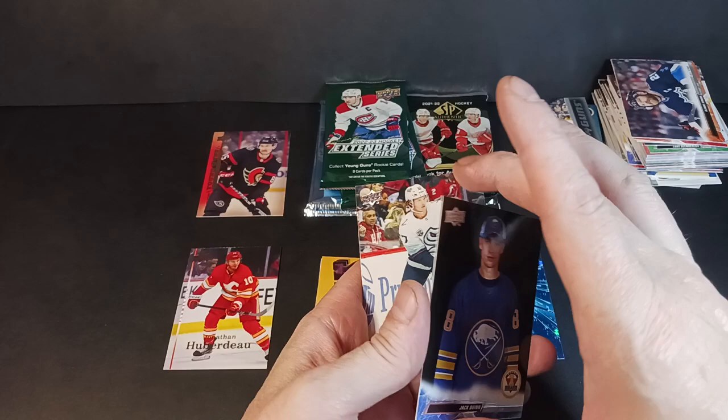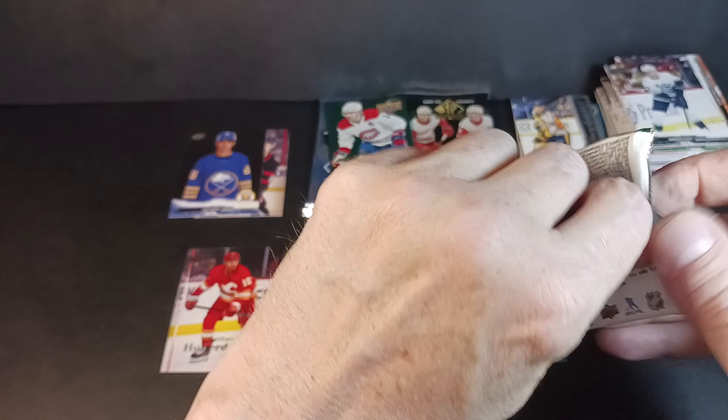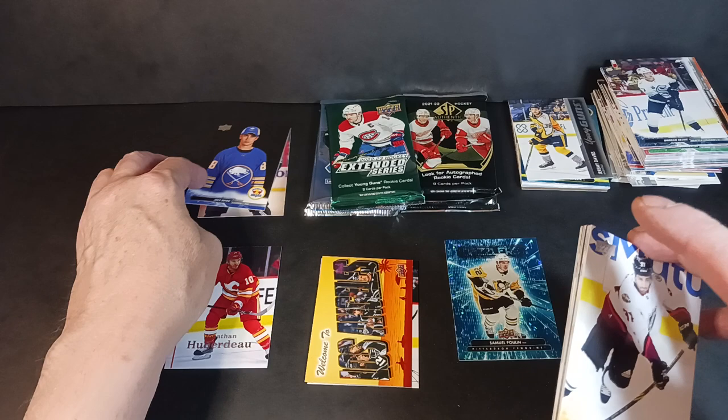There's Jack Quinn — that's a nice one, it'll match a similar card I hit last video. Morgan Geekie, Nazem Kadri, and Ilya Lyubushkin. This extended — I don't know, it rubbed me the wrong way when it first came out. I'm not big on having this price point come in at the same level as all the other hobby boxes Upper Deck does, and yet you don't get the same quantity. You get rookie debuts — second rookie cards, basically.